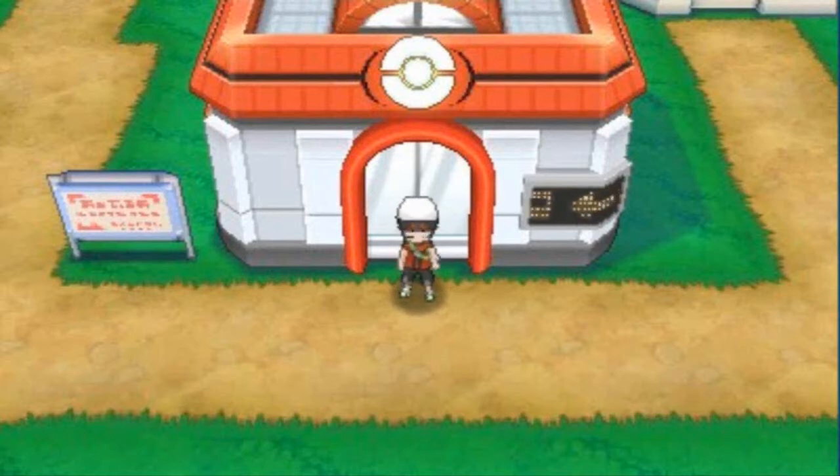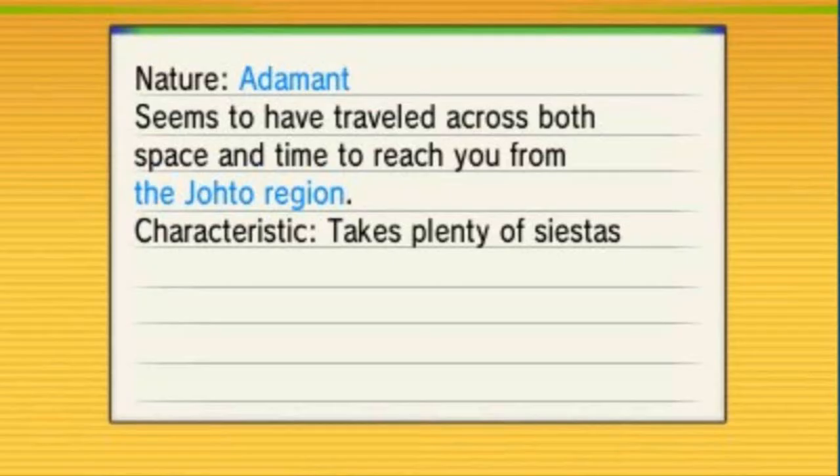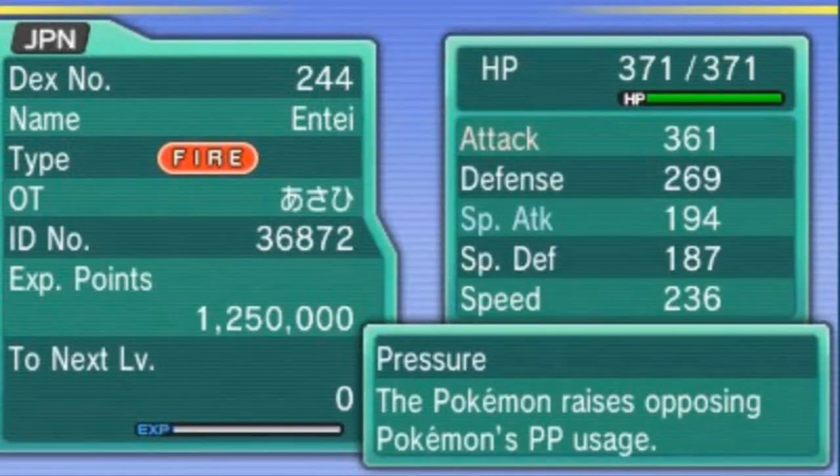In order to get one of these two legendary Pokémon — Reshiram or Zekrom — you actually have to have a Pokémon at level 100 on your team. I didn't have one, so I traded from my Alpha Sapphire game. It's a Japanese Entei — I got it a long long time ago. But it's on our team now.